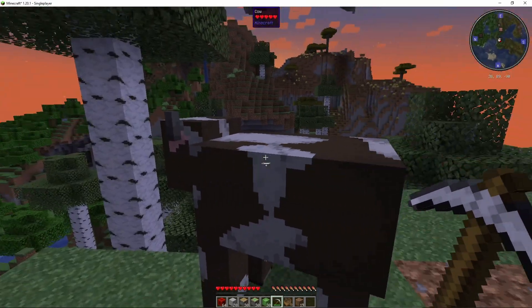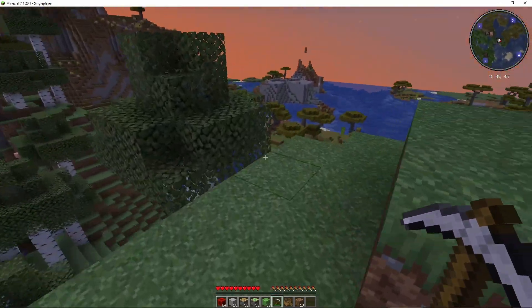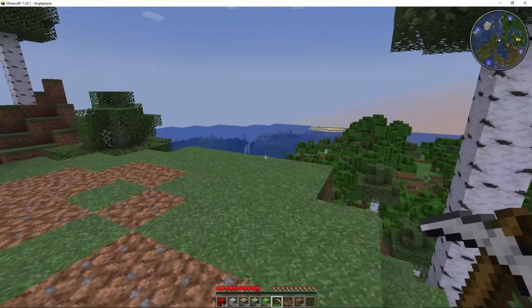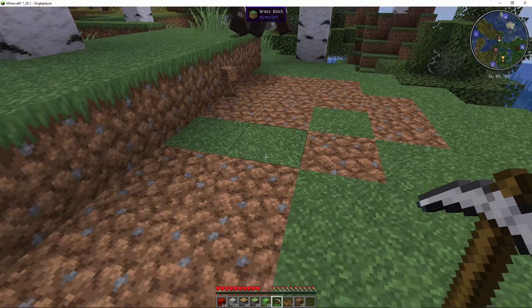First of all, in order to build this machine — this cow is a bit annoying — we go to our inventory. The items we will need are: block of redstone, smooth stone, piston, sticky piston, slime block, pickaxe, and a spruce boat. This dirt I've gathered is unnecessary, just from cleaning up the place to show you how to build.